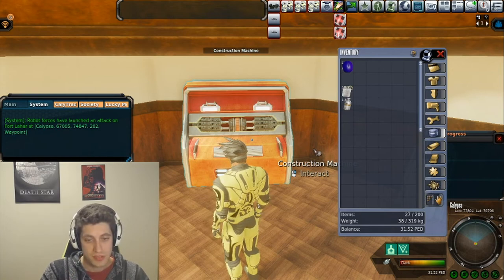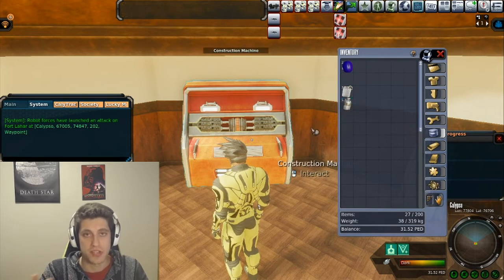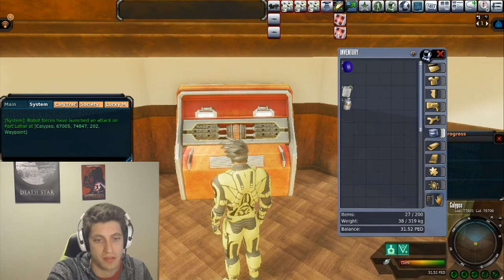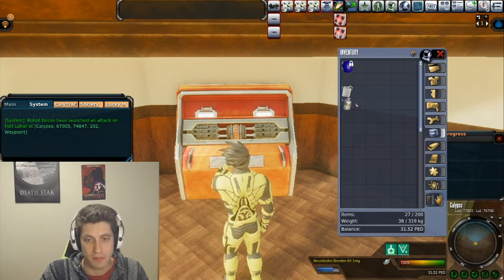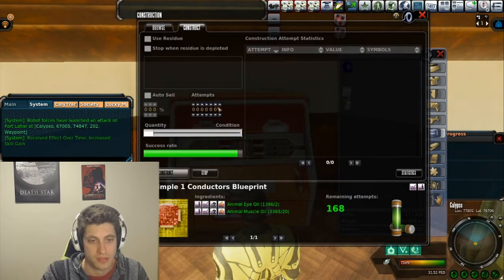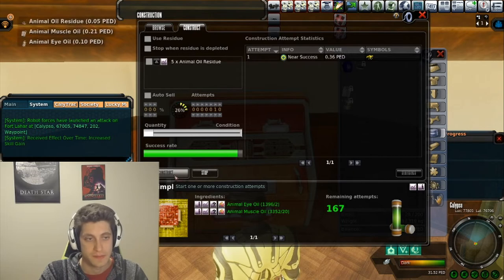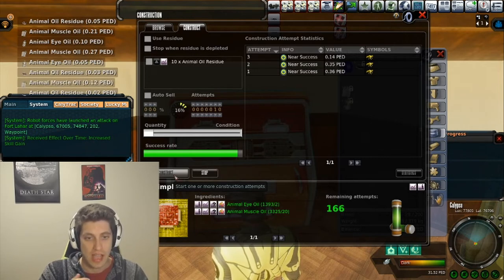I'm going to go ahead and pop a skill pill here. I have about 169 PED because I want to see how much I actually make from this run. Let's consume this. Depending on what mats I run out of is going to determine what I go hunt. We're going to go to the crafting machine and do Simple Conductors — I like to do 10 at a time. If I don't get any decent hits I stop at that machine and go to a different machine; I'm kind of weird like that.